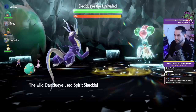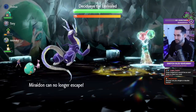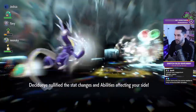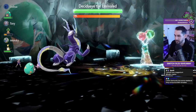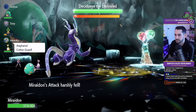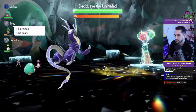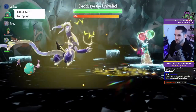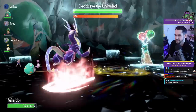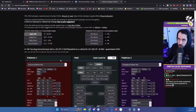Decidueye didn't open with Swords Dance — all the other raid Pokémon did open with something: Pikachu with Rain Dance, Greninja with Double Team, Cinderace with Bulk Up. I think Decidueye not opening with Swords Dance was probably because it might have been a little too strong for players. Game Freak does want players to be able to catch these Pokémon. I also don't think Encore, Scary Face, or Taunt really fit the theme of Samurott.